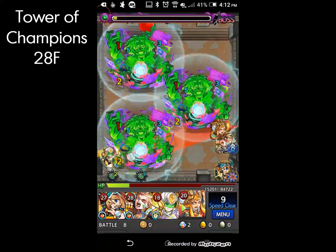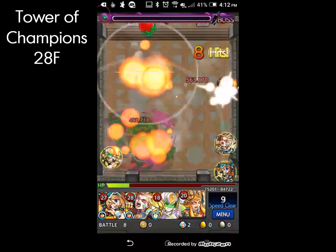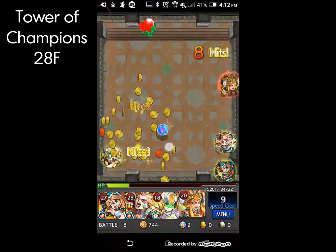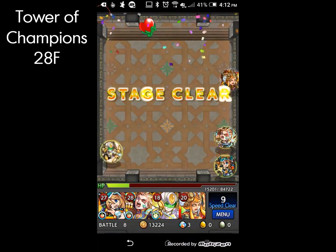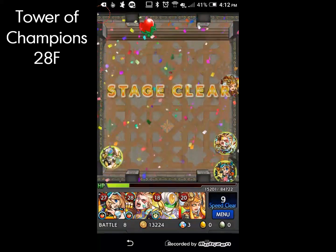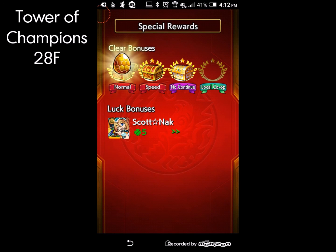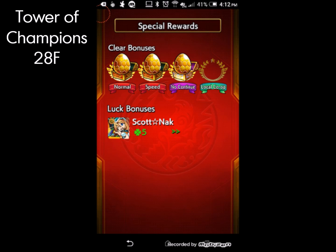Barely hung on, and there you go — that is the end of floor 28. It is not an easy stage, so pay very close attention to detail. You don't want to get distracted and lose track of which one is the main, which is Clone A, and which is Clone B. Make sure you can deal the damage before you run out of time. That's the end of this floor — on to the next one!